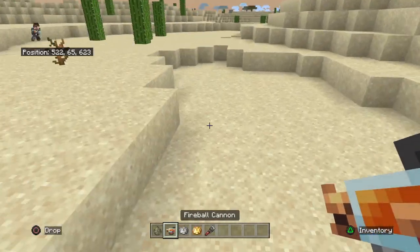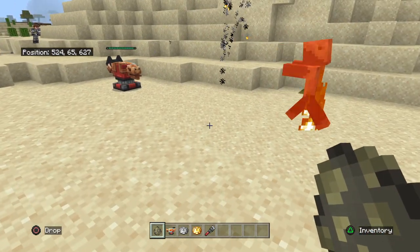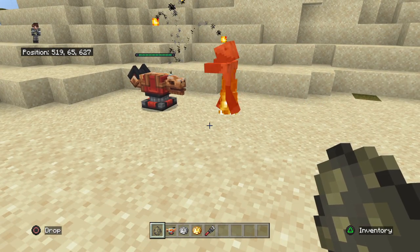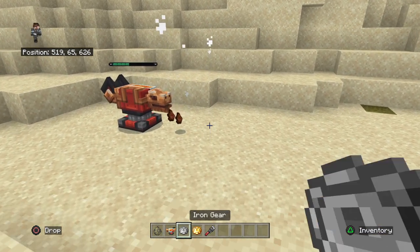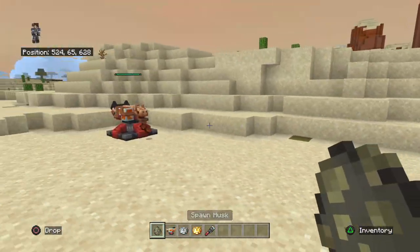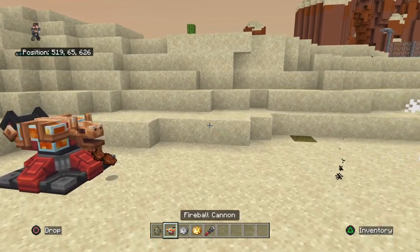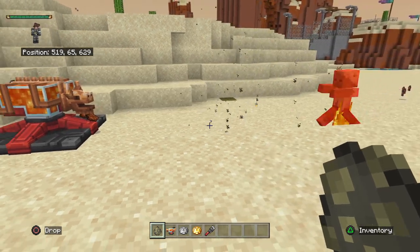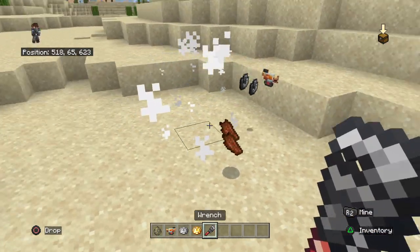And onto the fireball cannon. Here's the level one version - see how long it takes to kill a husk. This one at level two shoots two bursts. Then at level three, it'll shoot two but they're really big fireballs.